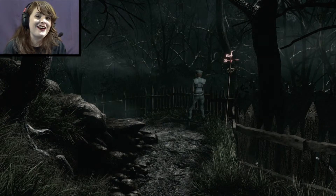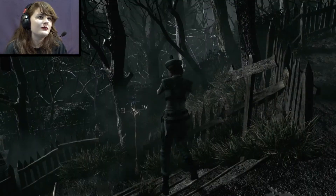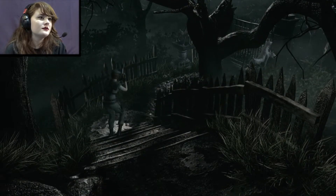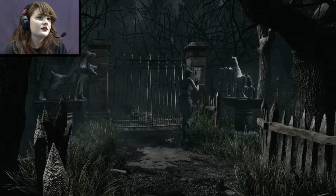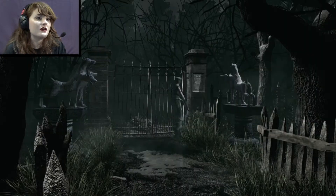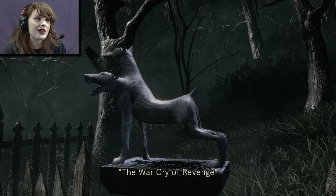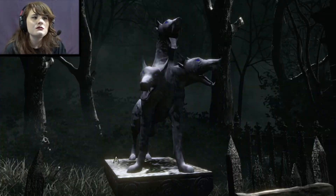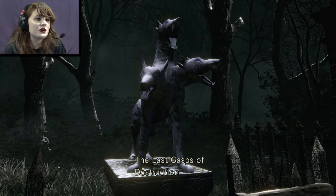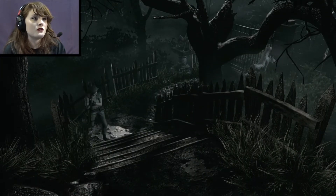I like how Joe looks around like, 'Oh shit, really? I just got here.' The gate inscription reads: 'The gate will open when the guard dog's desires are fulfilled.' There's a statue with red eyes — the inscription reads 'the war cry of revenge,' so we have to make him face south, I think. Statue with blue eyes — description reads 'the last gasps of destruction.' So blue is destruction, red is revenge.